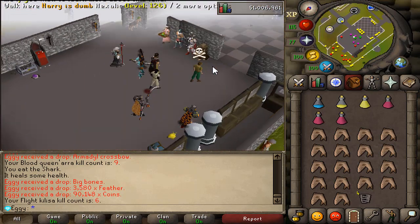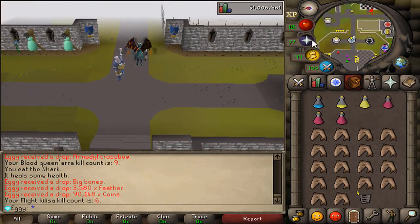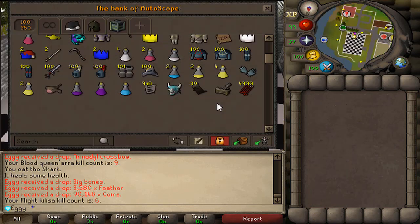I'll meet you guys at home. Autoscape did just do a little revamp of their home, and I think it looks really good now. They've essentially just opened up the place and moved a few things around, and I think it looks a lot better. Tell me why there's always somebody behind the bank.